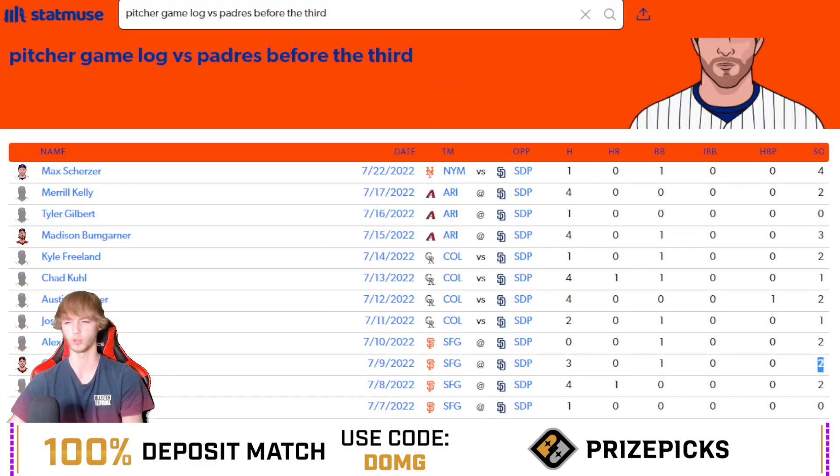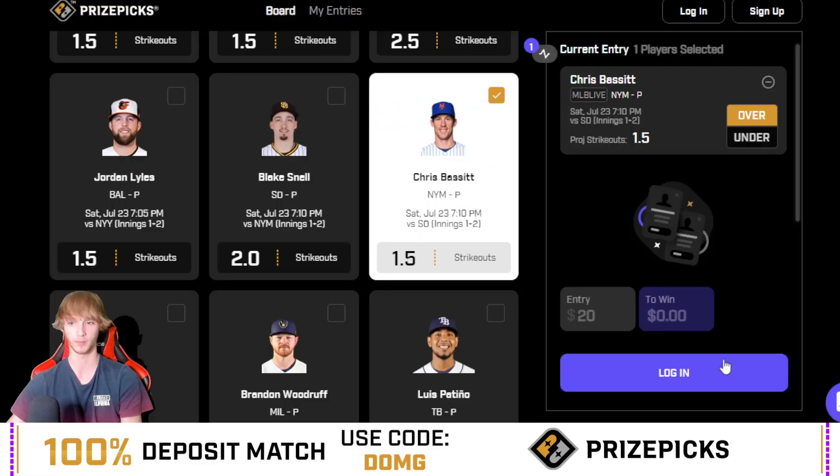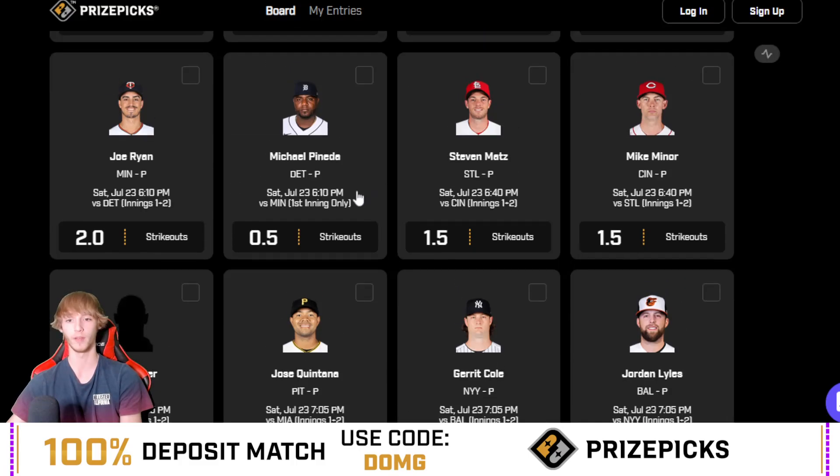He is at home — sorry about that confusion. Looking at how starting pitchers have been against the Padres recently: four, two, zero, three, two, one, two, one, two, two — only three of the last ten pitchers went under. Scherzer went over with four. Tyler Gilbert had zero, Chad Kuhl had one, Arena had one — but those are not strikeout pitchers. Strikeout guys like Radon had two, Alex Wood had two, Gomer had two, Freeland had two, Bumgarner had three. Not a bad matchup.